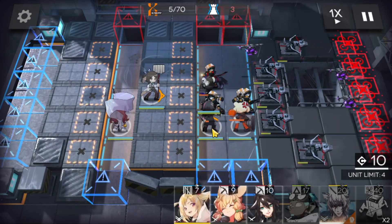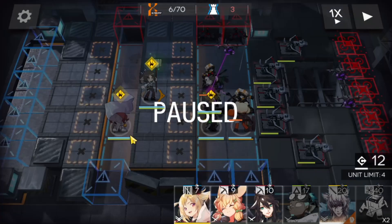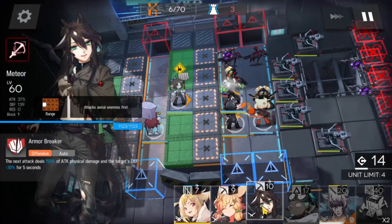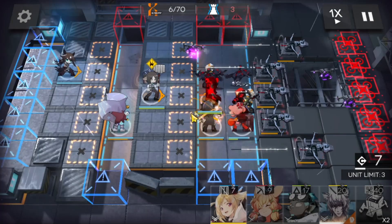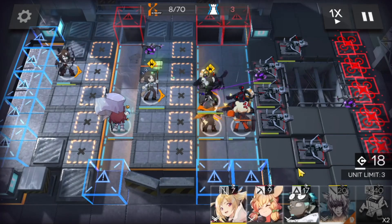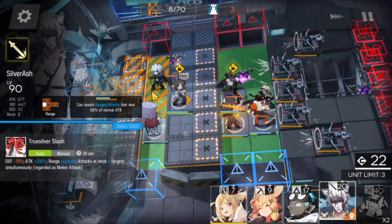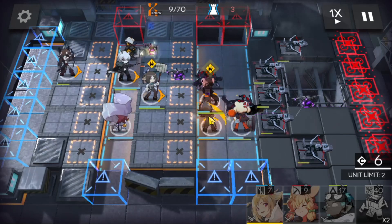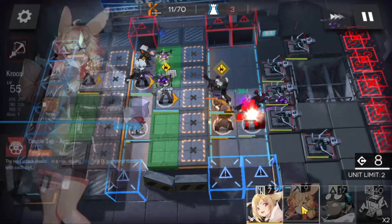We have a drone up top so we're going to need a Sniper to meet it. We're going to use Myrtle and Midnight's skills and we're going to drop Meteor up top. We should probably also use Perfumer's skill — Silver Ash is quite needed there as the drone comes in. Look at Meteor's health — that was pretty close.